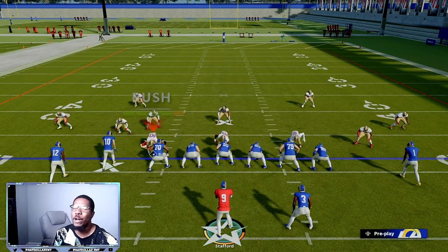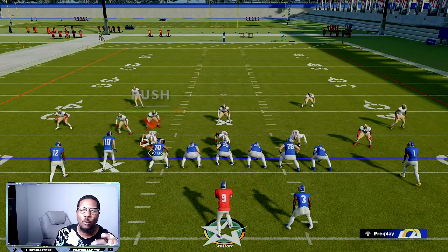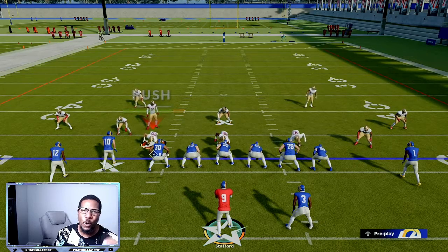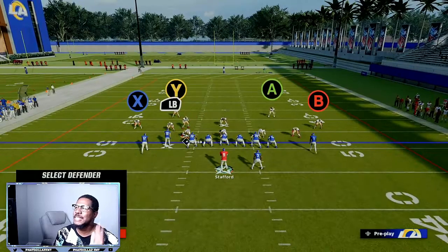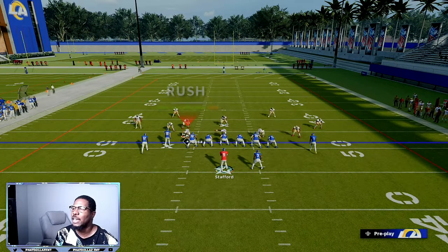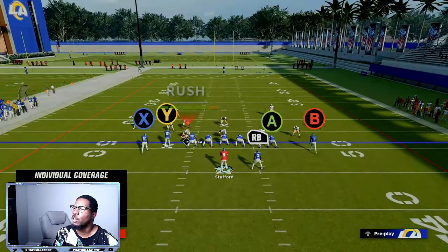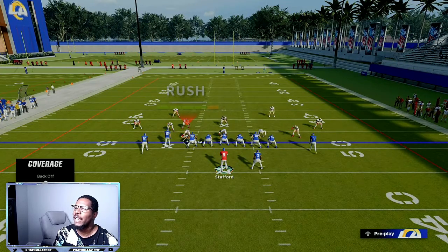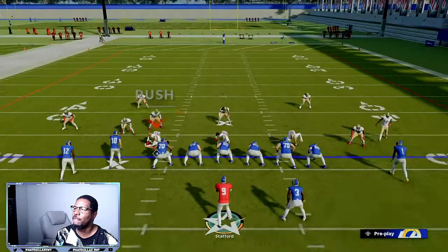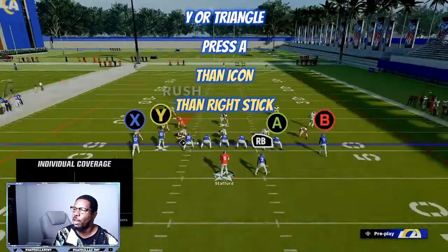The number one key is your secondary and your linemen adjustments. YY twice or triangle triangle brings up your secondary — that's your safety, your cornerbacks. Another key thing is if you push Y once and go to individual, you can push B and then right stick down to individually back these people up.